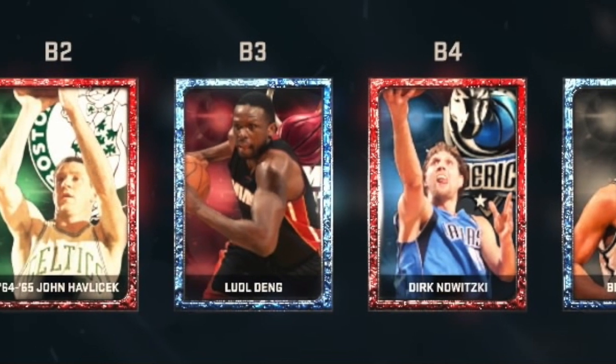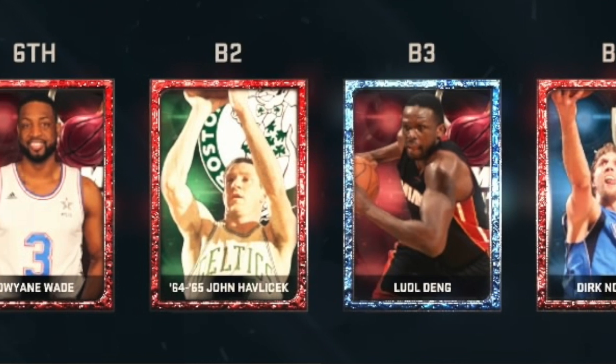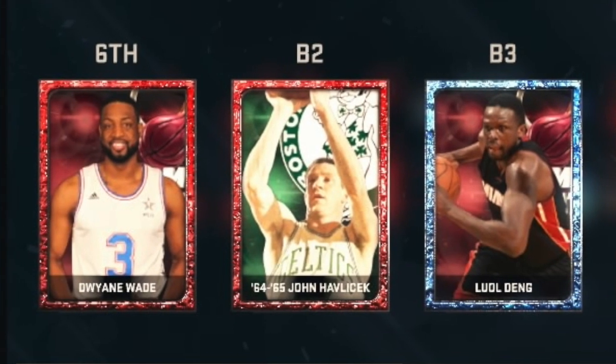Here is the fantastic bench. We got Brooke Lopez, Dirk in the front court, and in the wing, Manu is injured so we bumped up Luo Dang. Havlicek is at the two guard so they will surround Wade with good wing defenders. Hopefully Dwayne can get to work.